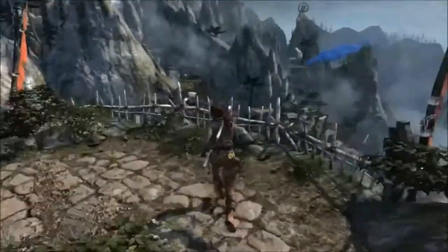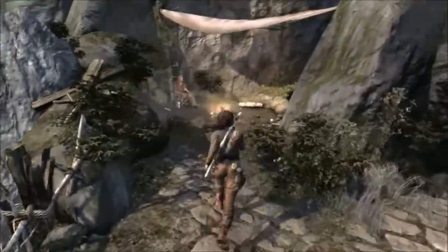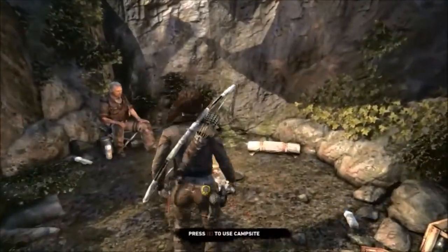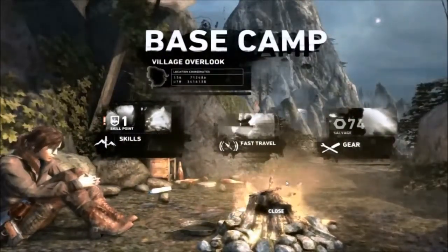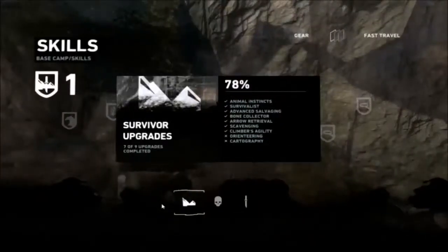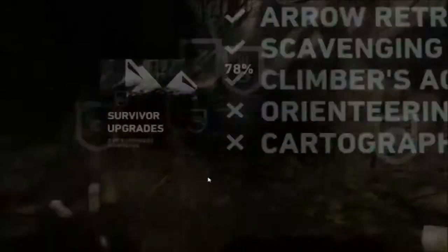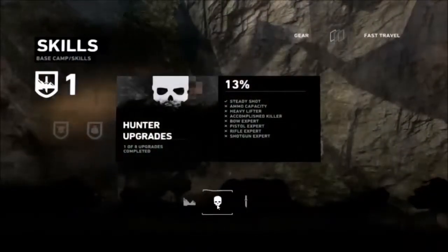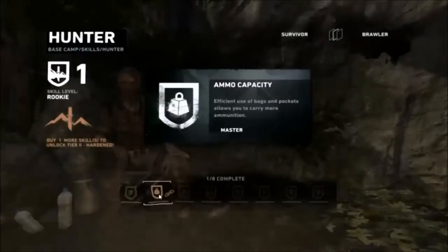I reckon I have to be down there, so I think I'll just have a quick look at my campfire here just to see what upgrades I can get, if any. I've got one skill point, so let's use that. Can I get any of those two remaining ones? I don't think they are - still locked. Let's try the Survivor one. Ammo capacity - efficient use of bags and packets allow you to carry more ammunition.